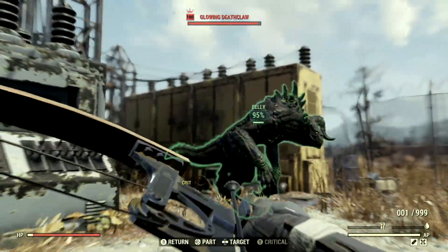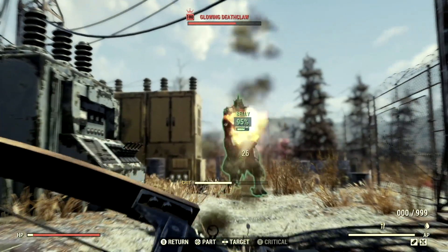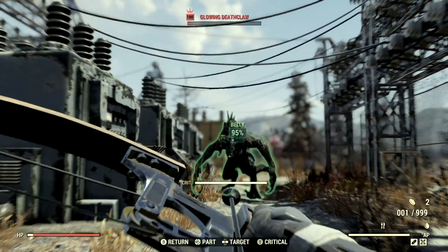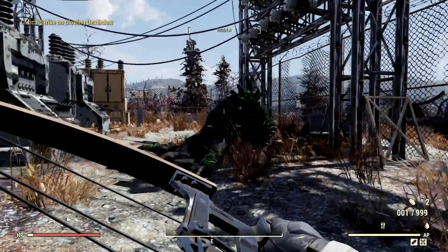Here today out in the wild, I have the level 100 glowing deathclaw that goes by the name Larry. We're just going to lock into Larry's belly because that's where we're going to get the most amount of damage. This weapon is extremely slow, but one more shot to his belly and Larry is no more.